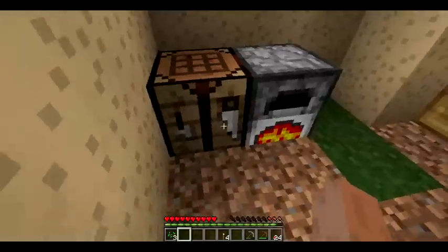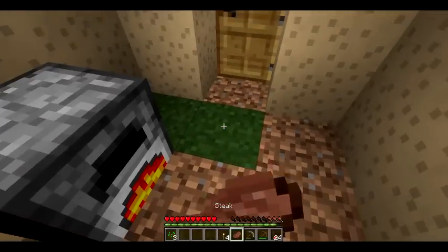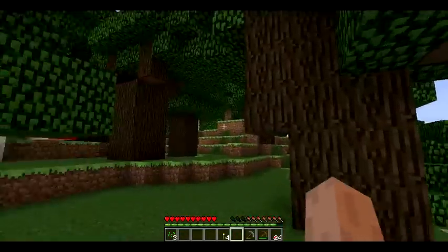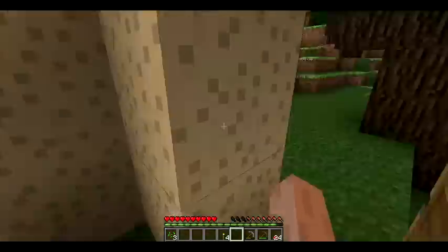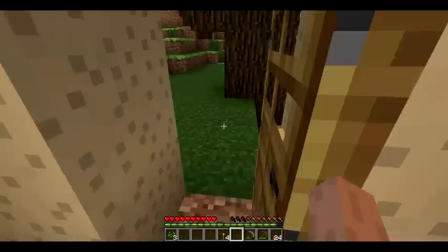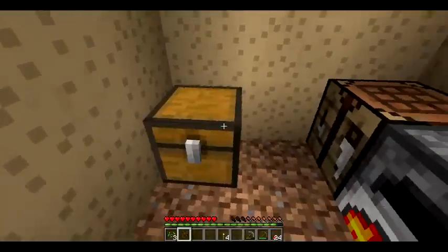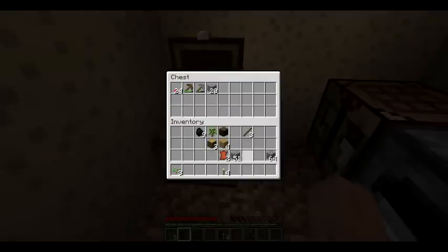I derped out a little bit there. So I think we should go sheep hunting before anything else. And the old house we used — I think we're gonna use it as our mine, cause we did mine and we found a ravine, which is pretty damn cool. Oh wait, I have to set up a chest. Throw everything in there — lots of cobble. Good to start off with.